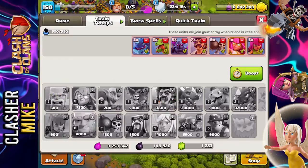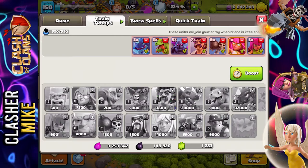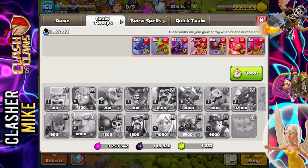My troop setup has got to change. Right now I have two electro dragons, two baby dragons, five Pekkas, and seven party wizards. I need to change that to thirteen party wizards, six wall breakers, one super archer, and three regular archers.